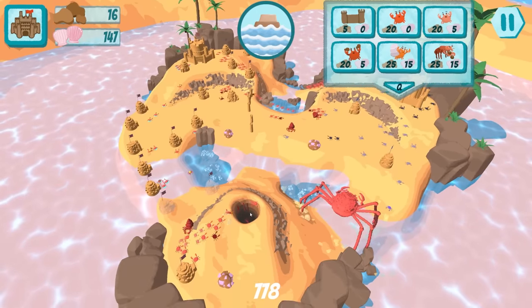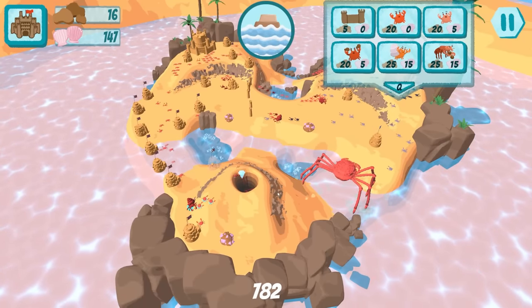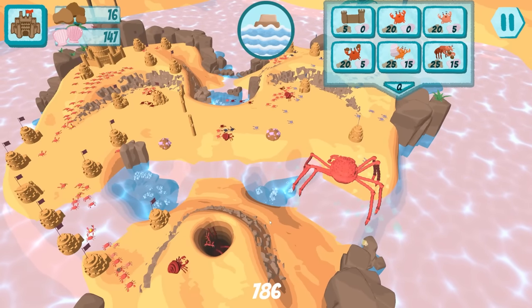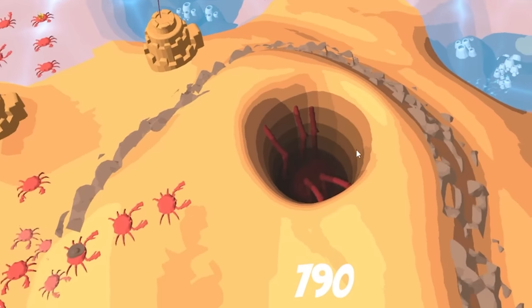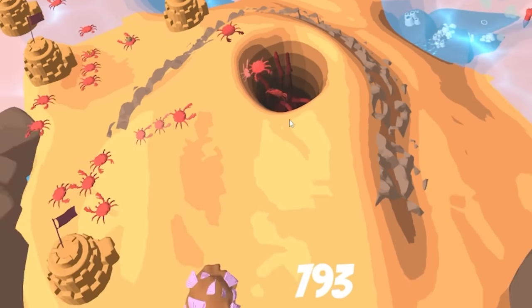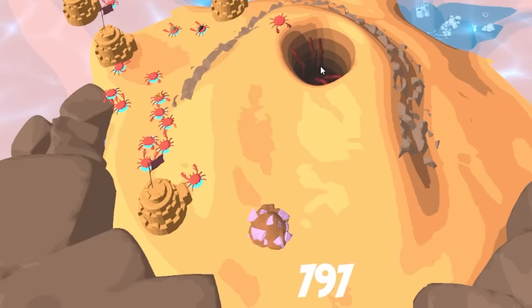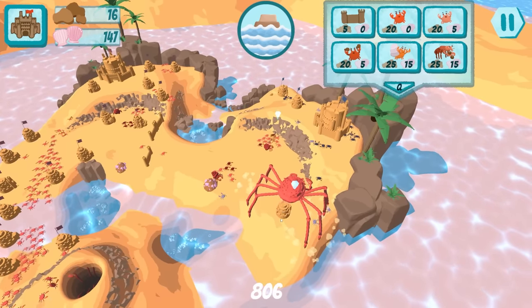We'll send this group in here, you guys over there, and everybody else available into the pit. It's like in the old days - if you lived on an island with a volcano and the crops weren't growing, you just threw people into the volcano to appease the gods. In this case we have to sacrifice little crabs to get big ones.